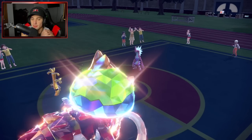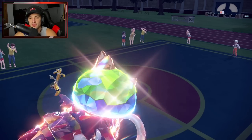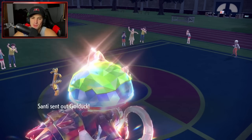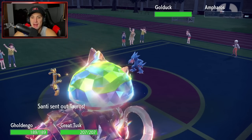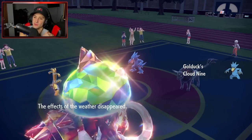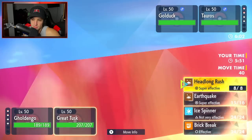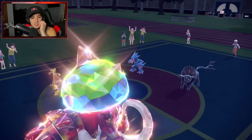We would have cleaned this battle if Ampharos stayed asleep one more turn — it was wraps. I had a Life Orb Brute Bonnet with Booster Energy already popped. Fire Tauros flies out — I really want to EQ it. Shadow Ball and Earthquake seems like the must play here.